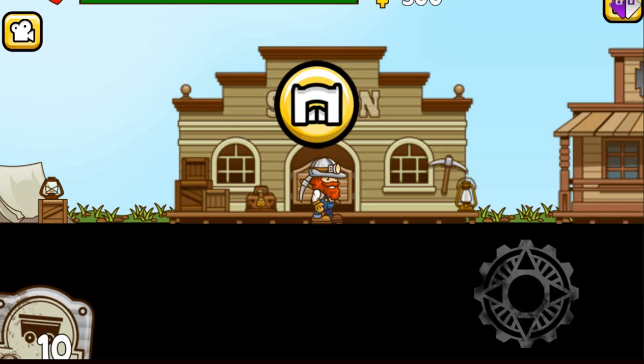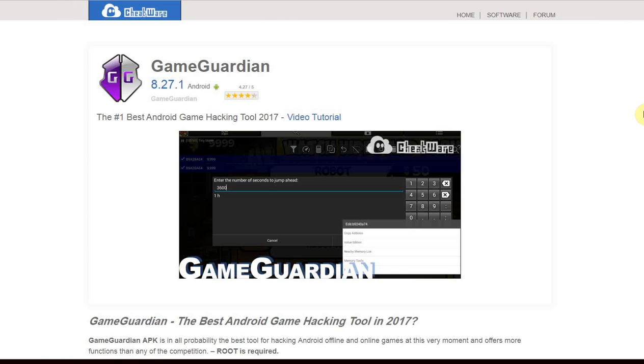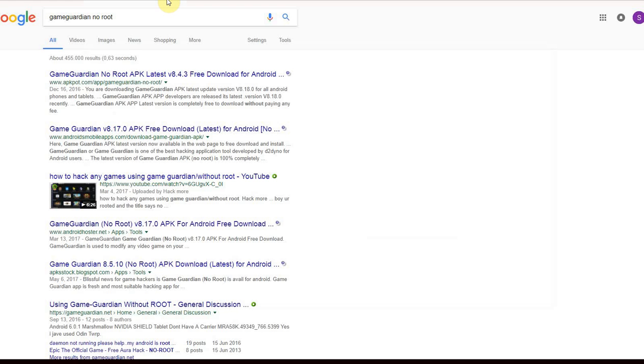Yeah, I guess people on the internet are not always right, are they? Guys, please don't be naive — no game hacking tool, basically no memory editor in particular, and no free in-app purchases tool will work without a root. Anyway, guys, if you're looking for GameGuardian or any other cheating apps for your Android device, head over to CheapWare.net. Thanks for tuning in. I hope you guys learned something about root and cheating software, and all the nice people on the internet doing clickbait with 'no root, no root, no root required.' See you later.